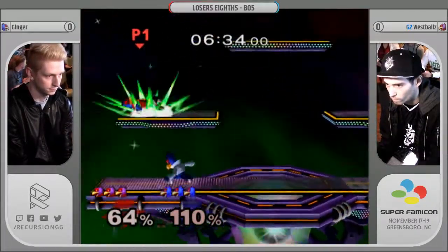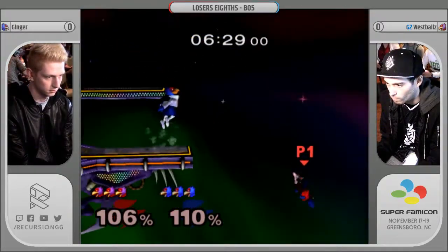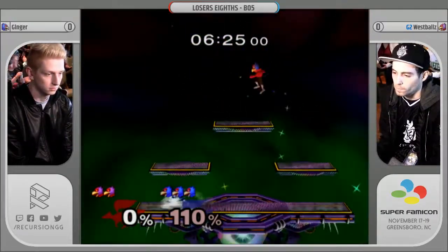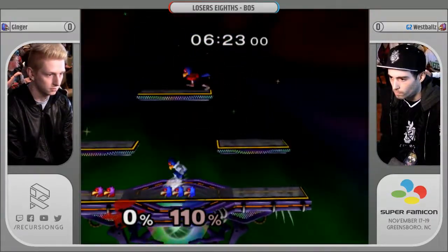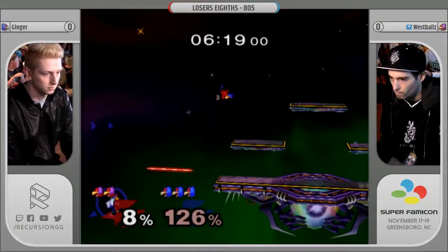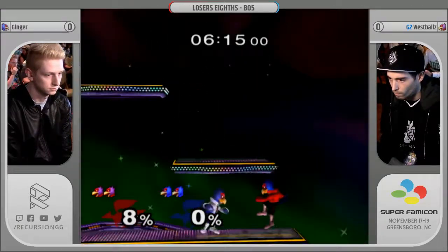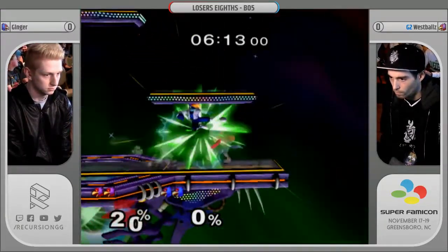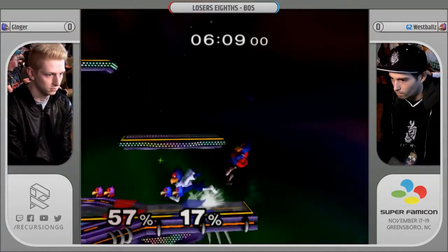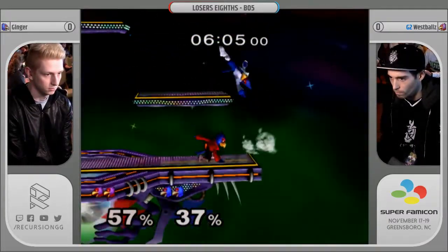Ginger's been on an absolute tear this tournament. His last match against Cobol, he was up 2-0, still went to game five, and managed to win. Now he's up against another one of the best space animals, and this is neck-and-neck right from the get-go. Super close games. West Falls is the Red Falco — the player ports are a little confusing because the cameras are swapped, but West Falls is usually picking the Red Falco, just so you people at home know.